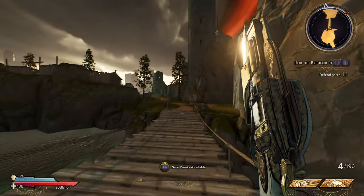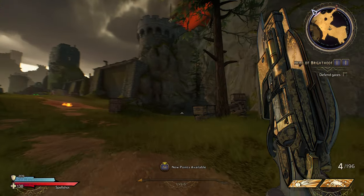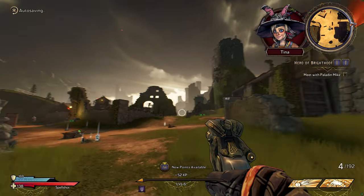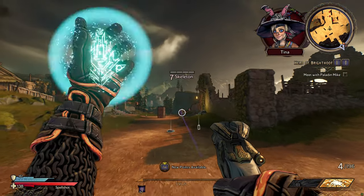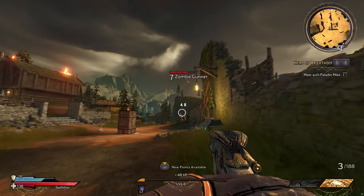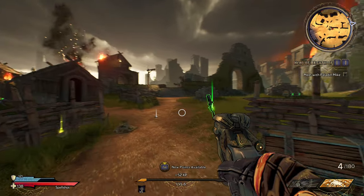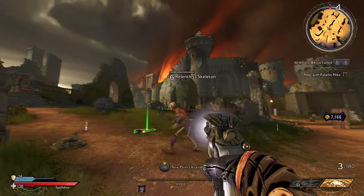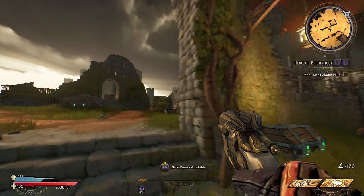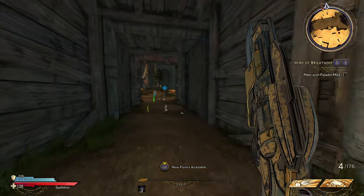I don't know what that is but let's get back to where we should be for the mission. Definitely a lot of stuff here to explore. Definitely come check out that chest and the dice. Pretty good weapon — sweet sweet. Oh got another dude. 'Laid low by the light.' Okay, where's Paladin Mike? We've been here before — did I go to the wrong place? Yeah, probably did.